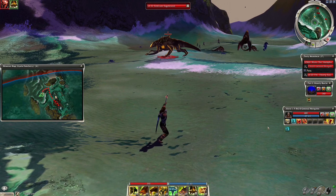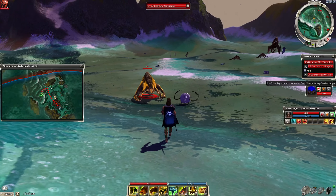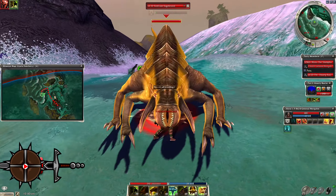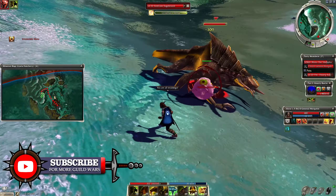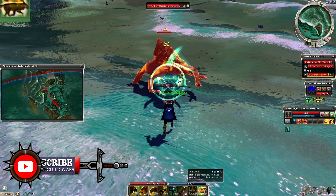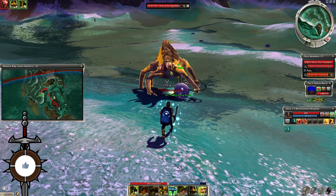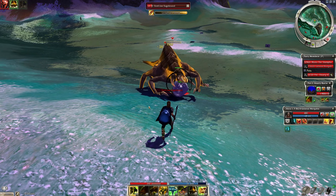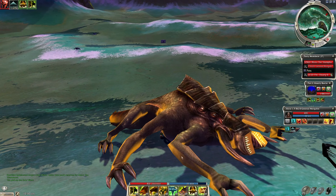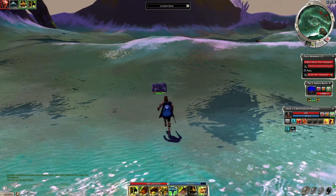I used a shout hero to run myself and the pet in a little bit faster. All you have to do is use a longbow to pull the boss up the hill so the patrol doesn't mess up your aggro. He may be attacking you at this point — just keep walking back and forth between you and your pet and he'll eventually go after your pet. Then just use Together as One, Great Dwarf Weapon on your pet, and Feral Aggression, spam your skills and he'll die really quickly — it's not even a challenge for your pet.